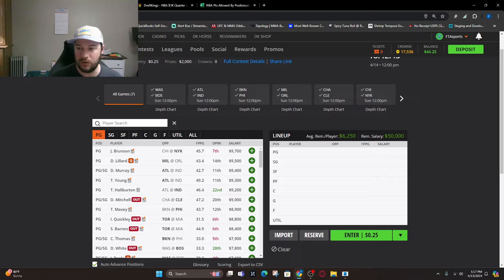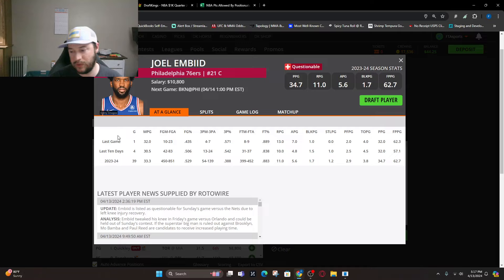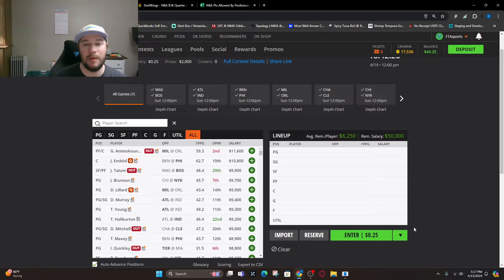Moving to the center position: Joel Embiid is questionable with a tweaked knee — could be held out. If he is in, he's in a great spot at 10th DVP projected at 53, but the injury factor might push me off him. Number two is Bam Adebayo, 21st DVP, around 43 to 45 fantasy points. Jarrett Allen against Charlotte, 29th DVP, around 38 to 40 fantasy points. Miles Turner, 29th DVP, about 32 fantasy points. And Nick Claxton going up against Philly — would like him more if Embiid is out, around 32 fantasy points.